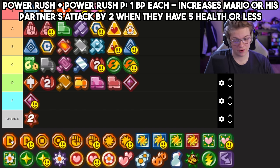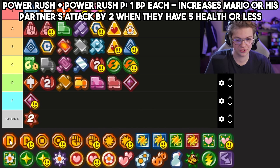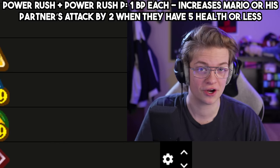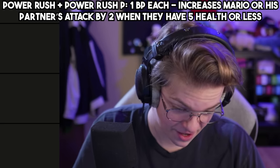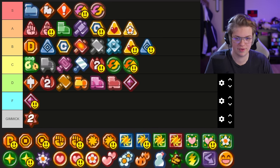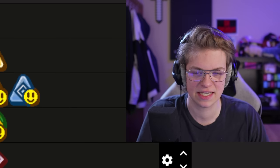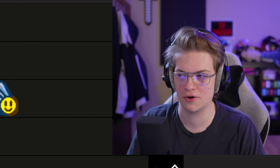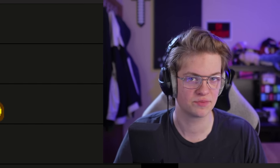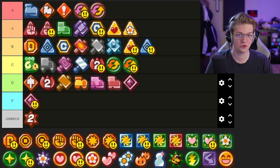Power Rush for Mario is really only good if you're doing a danger Mario build — which to be fair, danger Mario is very hard. But if you're not doing that, you kind of don't want Mario sitting around at five HP. I'm going to split the difference and put it top of B. It's good, but only really in those scenarios — it's like a backup. If you have one extra badge power and you're like, I guess I'll just throw this on in case Mario gets down to five health, then he can do a little more damage. But other than that, it's either not useful or completely required for a certain strategy.